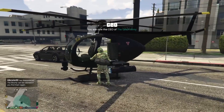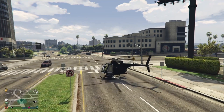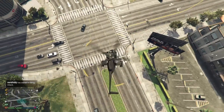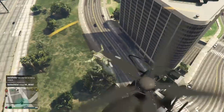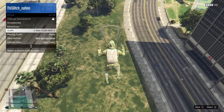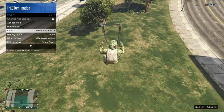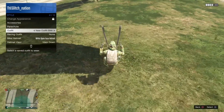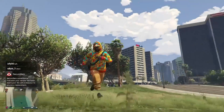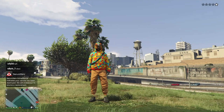Head into the chopper and fly up a good distance from the ground, then jump out. Parachute down and quickly go to your Interaction Menu, go to Style, and hover over the outfit you just saved — the one with the horse mask. Right when you're about to take off the parachute, select it. You should now have a duffel bag on your character with the modded outfit.